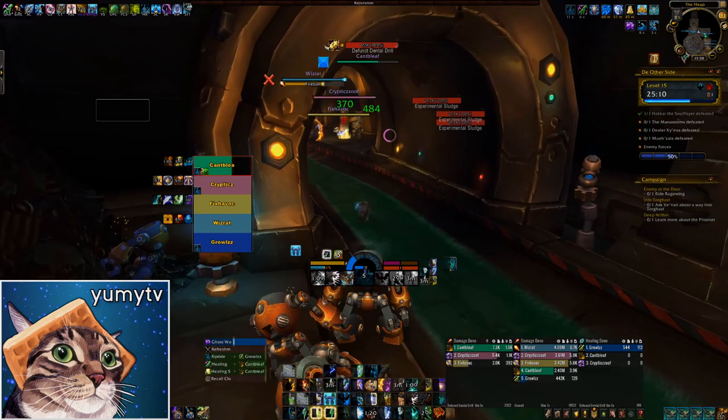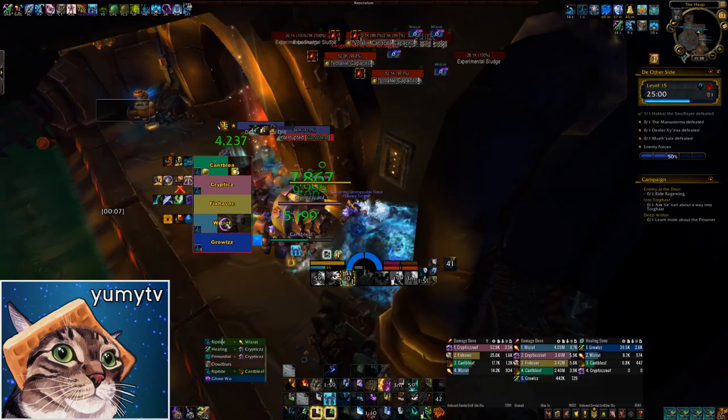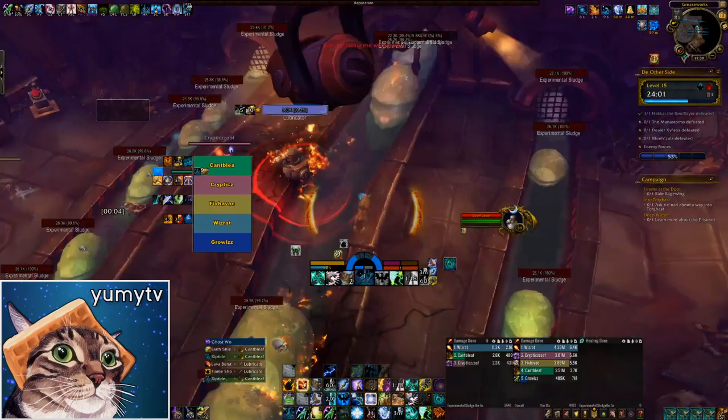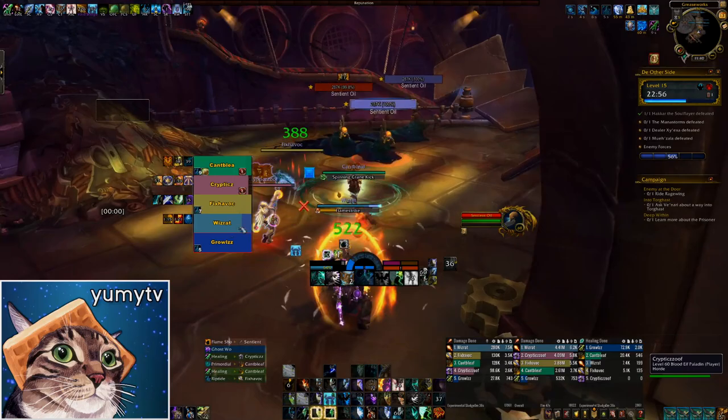You'll find another Defunct Drill as well as a Lubricator. Lubricate is a cast that reduces your chance to hit with attacks or spells by 20%, and when you jump with this, you'll get stunned — make sure you kick this whenever you see it. Self-Cleaning Cycle is another high priority kick, healing the Lubricator for 10% every second until you stop it. While you're dealing with this, you must cross the experimental sludges Frogger-style. Take your time because stepping on a sludge deals a massive amount of damage to you and everyone around you. You can use displacement effects like Ring of Peace to temporarily stop the flow of sludge and easily cross.